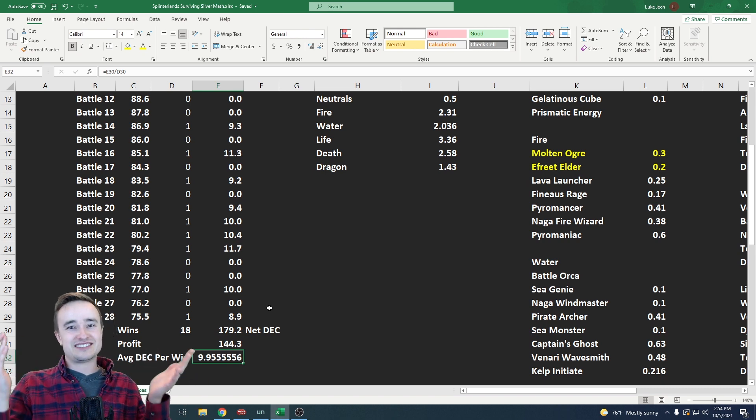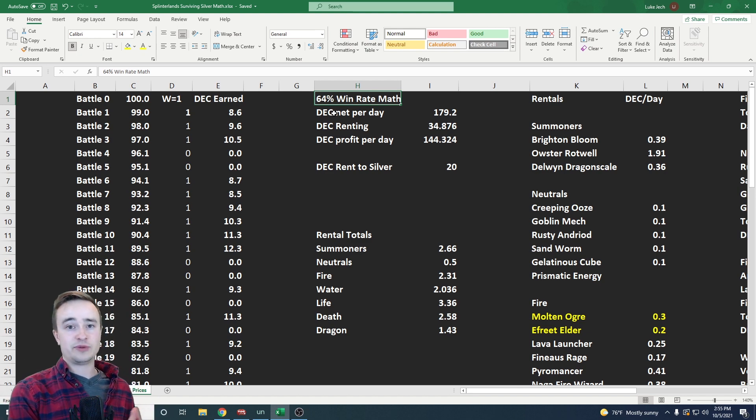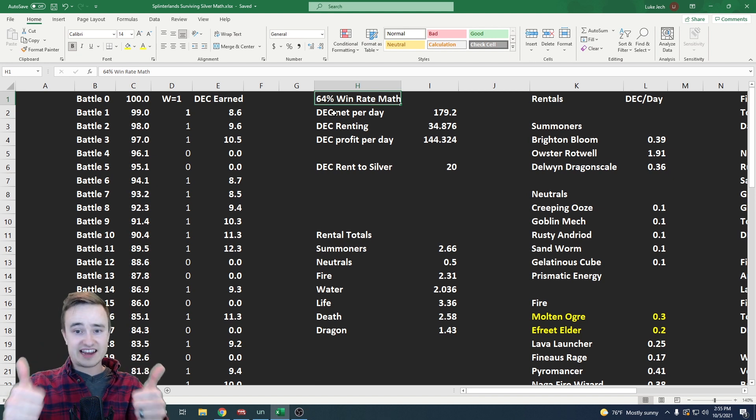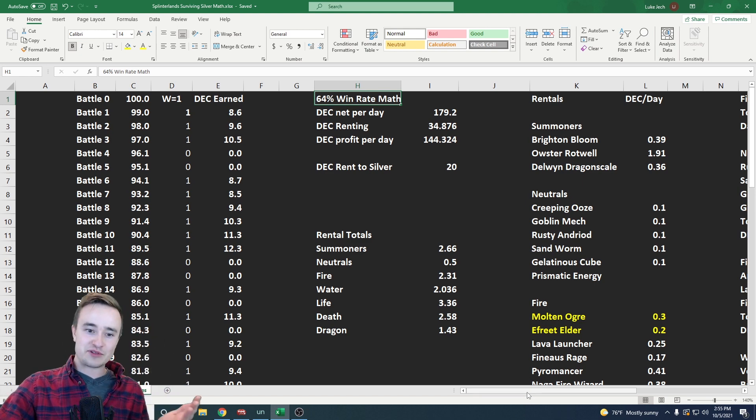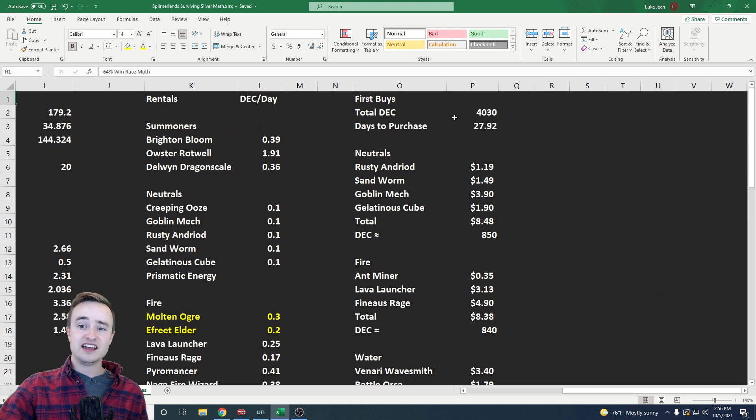This isn't an exact science, but this shows the strategy and tests it for at least one day. DEC net over the 28 battles was about 180. Renting came out a bit cheaper because I got some good deals and skipped Fire Spitter and Prismatic Energy, dropping total rentals below my estimate. Profit came out to about 144 DEC even after spending 20 DEC to rent to silver — roughly double the profit I was hoping for, thanks to a higher win rate and higher-than-expected DEC per win in low silver.